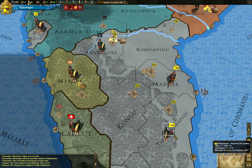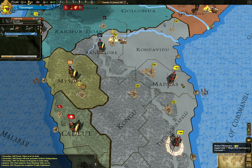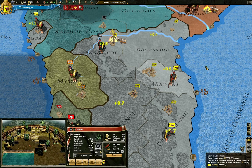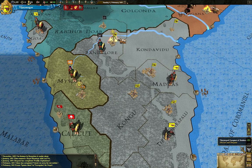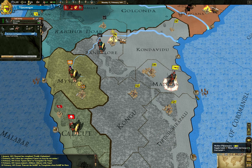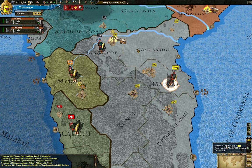What happens in this game when a province is captured is quite different than most other games like Total War. When you capture a province, you don't immediately own it — you're just occupying it. As you're going around occupying enemy provinces, you're not really gaining anything from them, but they can no longer recruit troops out of them. For every province that you occupy it increases your victory points, which basically gives you more of a chance to negotiate peace terms.